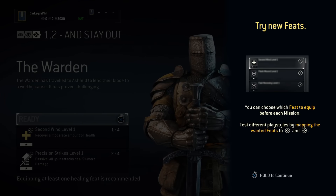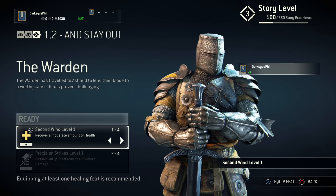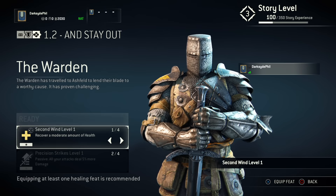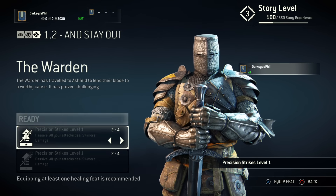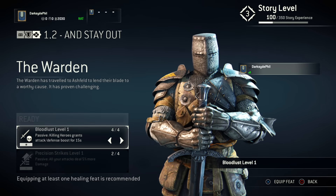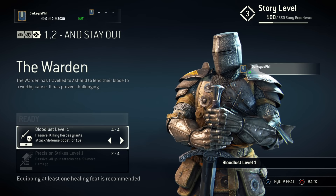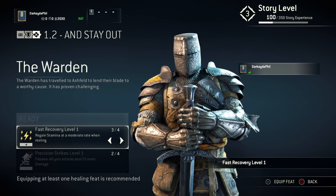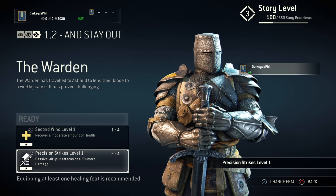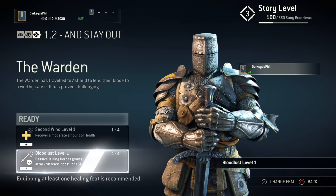You can choose which feat to equip before each mission. I've got four different ones I can equip: recover a moderate amount of health, a passive that makes all my attacks deal 5% more damage, regaining stamina at a moderate rate while resting, or killing heroes will grant an attack and defense boost for 15 seconds. Let's do the healing and the killing heroes boost — these two.